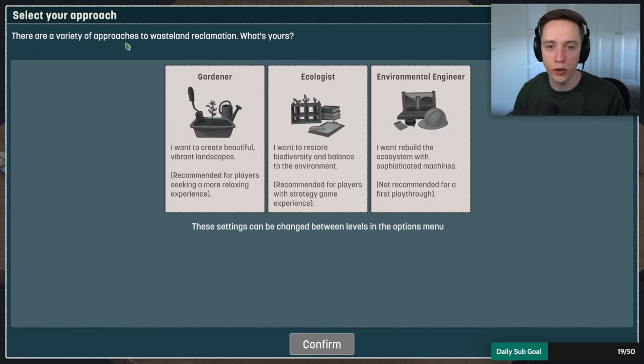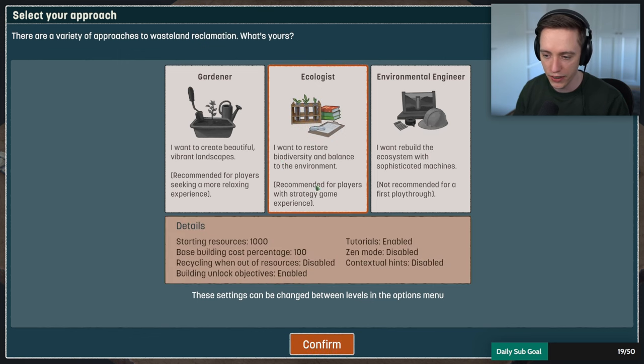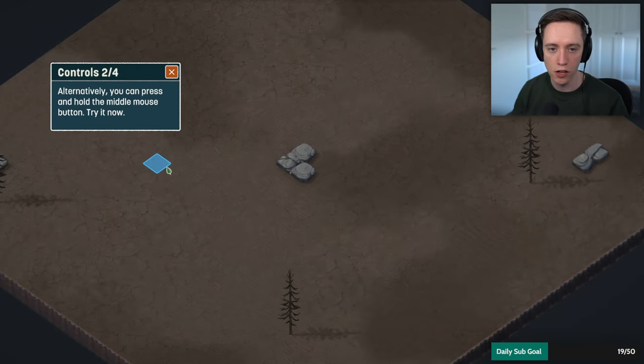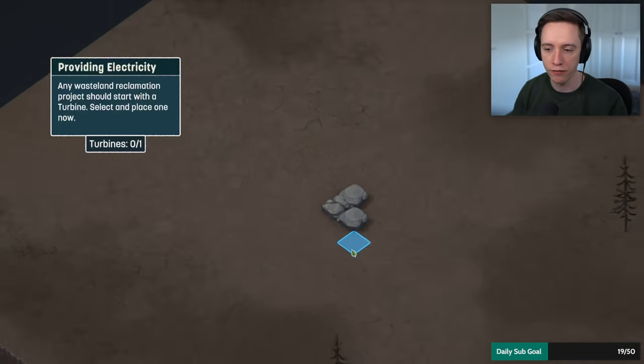There are a variety of approaches to wasteland reclamation. I'll go with 'Ecologist' — I want to create beautiful vibrant landscapes and restore biodiversity and balance to the environment. This one seems to be the difficulty setting: Ecologist is the easier mode, the other option makes it harder. The tutorial shows camera controls: pan with mouse cursor, middle mouse button, or WASD, and zoom in and out.